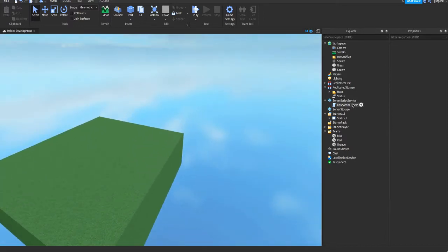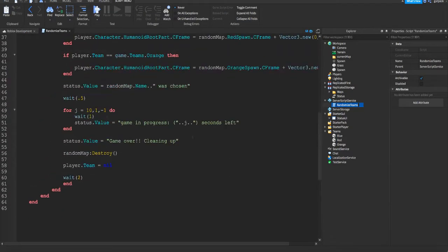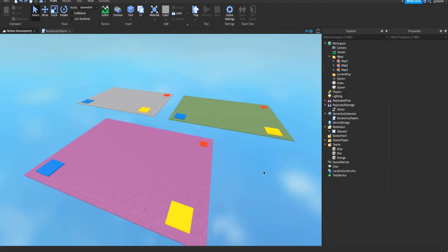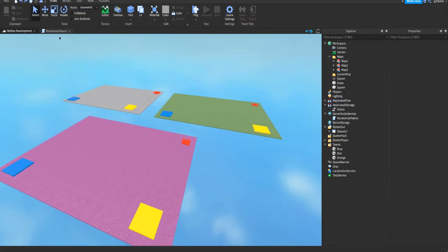Here is my lobby. If you saw my randomizer tutorial last time, you should have a script, but I modified it a lot. I have maps already here that I made before starting this video — three maps with three spawns on them. I'm going to spawn each team's players onto the chosen map. I have three teams: red, blue, and orange.